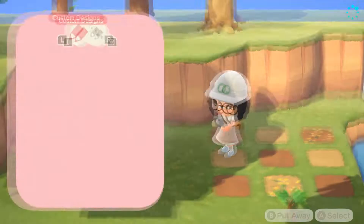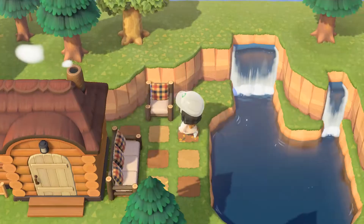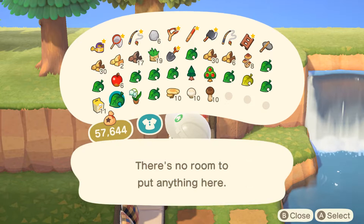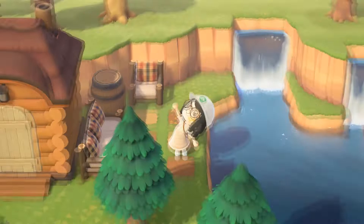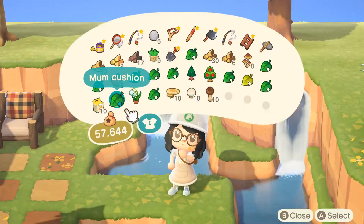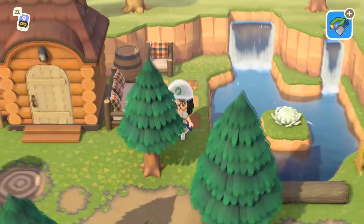I started putting down the furniture for the main seating area. I'm just feeling out how I want the furniture to be positioned. I ended up choosing a cute little checkered pattern for the pillows because I thought the colors worked really well with Eric's house. Then I quickly added a little mum cushion at the center of the pond area — it looks really cute and kind of looks like a water lily, which I think is so adorable.